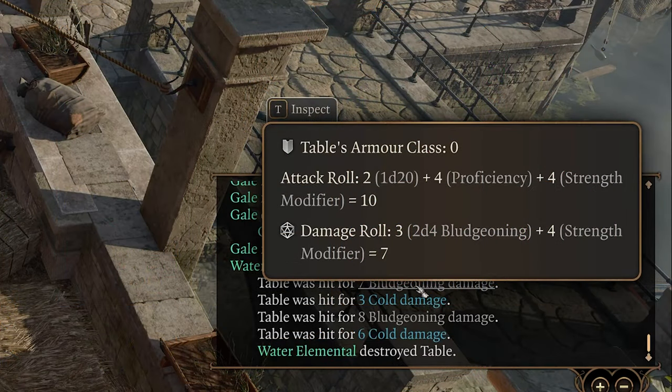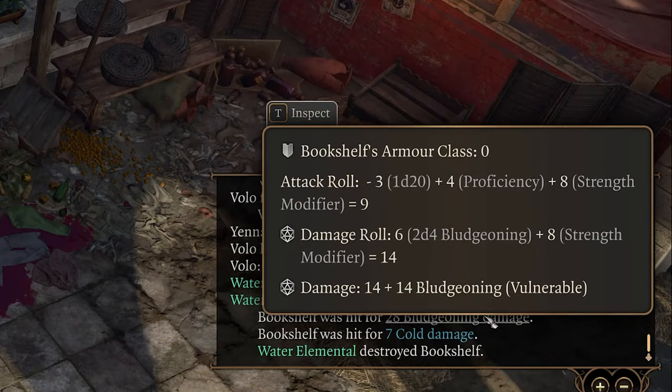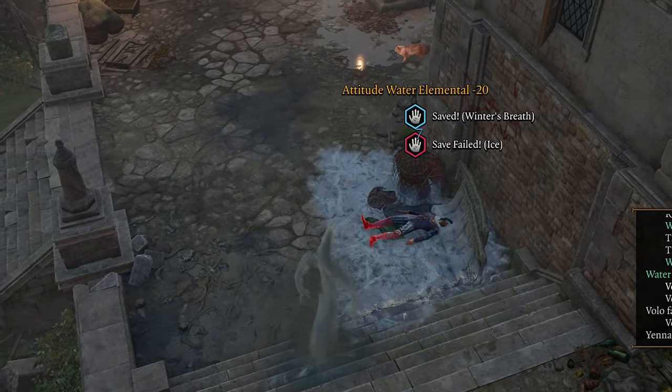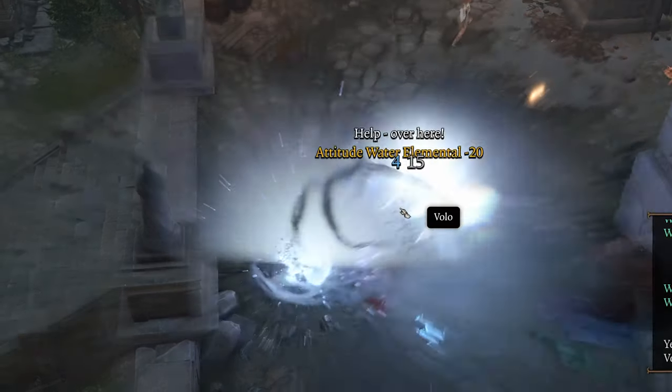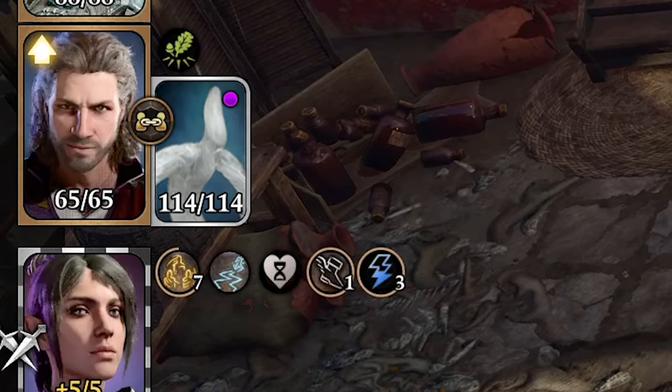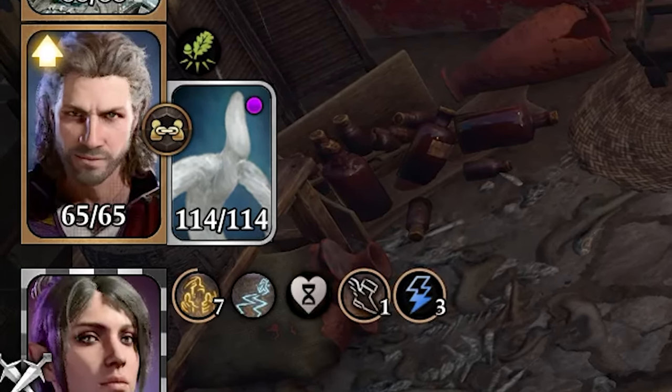As you can see, the Water Elemental's strength modifier doubles when it has the elixir of cloud giant strength applied. This makes it much harder for enemies to succeed on saving throws against its spells, and it deals much more damage. The Water Elemental also has a lot of health, so it's not a bad idea to give it an elixir each time you summon it, if you have extras laying around.